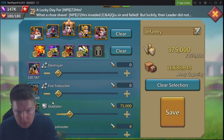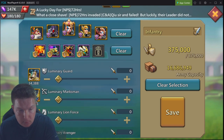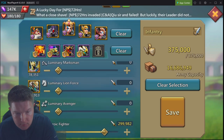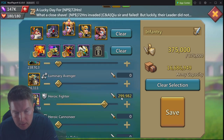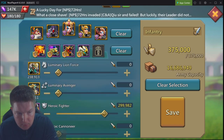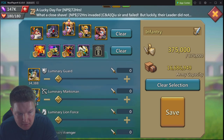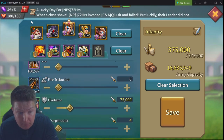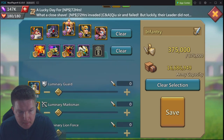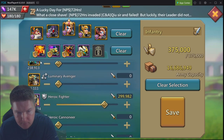This is the traditional T4 solo march that works really well. If I happen to have luminary guards or T5 units, I'd take it down to about 150,000 and devote the remainder to T5. Most guys I've seen that run these don't do much more than 120,000 T5; some go as high as 200,000 T5. I think your best bet is probably anywhere between 120 to 150,000 T5 units.